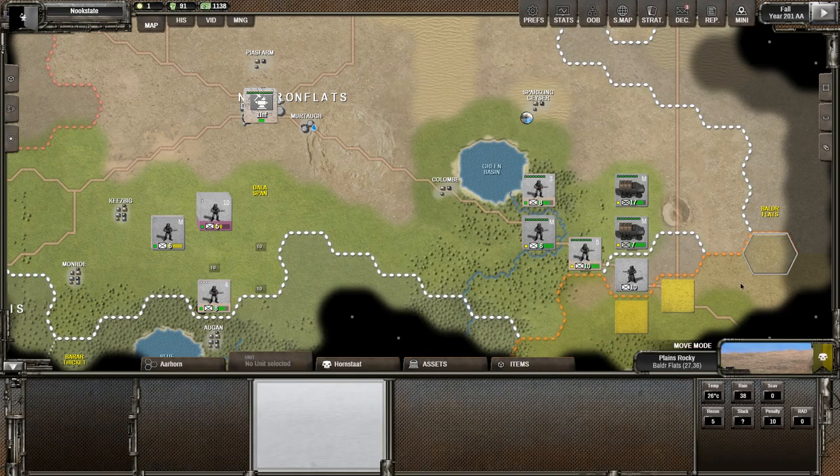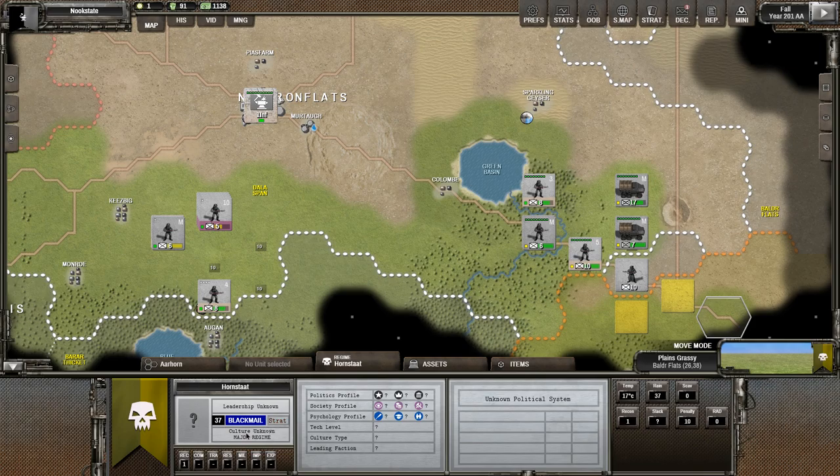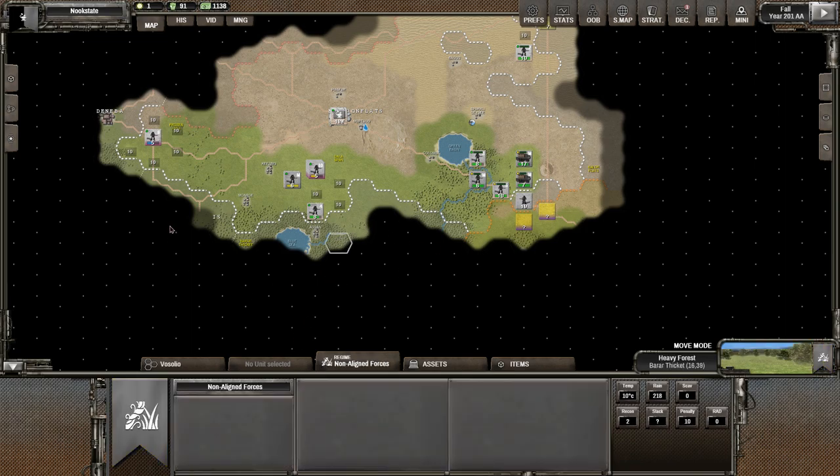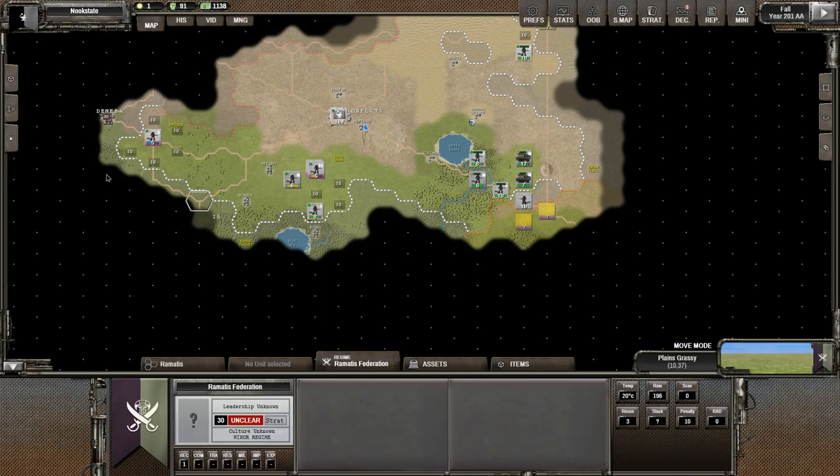We can see there's other folks — other factions out there. We've got Hornstock, which is a major regime. These are the major civs, like if you're playing Civilization. They're going to be out building armies doing the same thing we're doing. We've got minor folks, online folks which are just random randos and alien bugs, and a few other minor regimes which are like little minor towns. Our main goal — really our only goal — is just to expand our territory as much as possible. Just get big and then conquer, maybe not necessarily in that order.